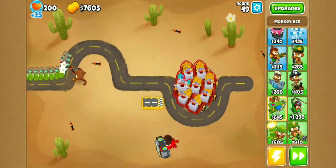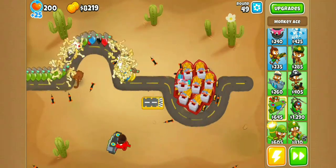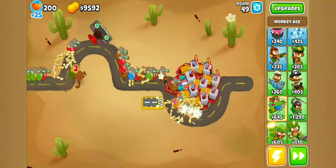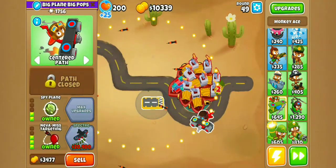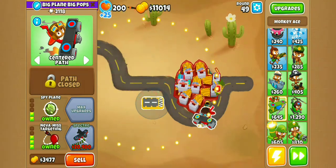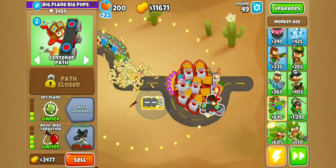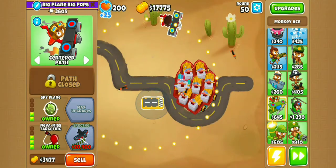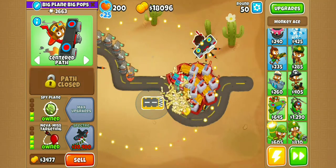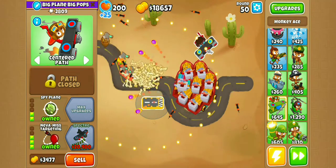I think we make on average around 6,000 per round, so it should only take us around 14 or 15 rounds before we can buy the Flying Fortress. When we do, we'll basically be done with the achievement, because all you have to do at that point is buy Adora, level her to level 7, and then just use her Sacrifice ability. It's as simple as that.